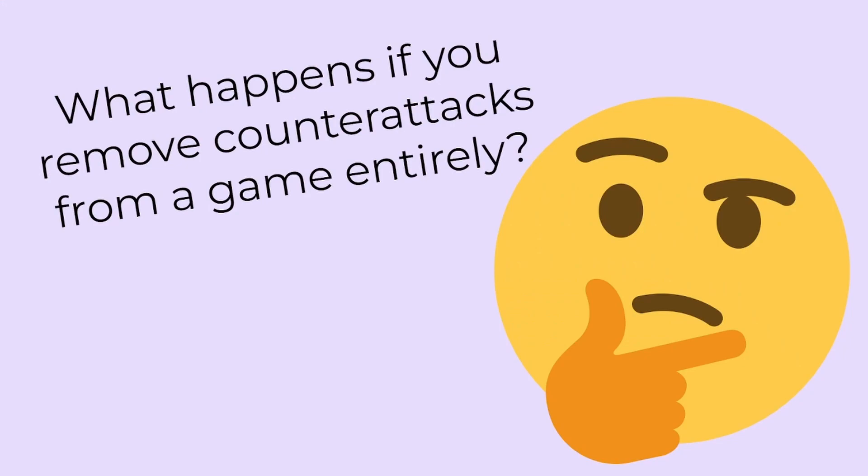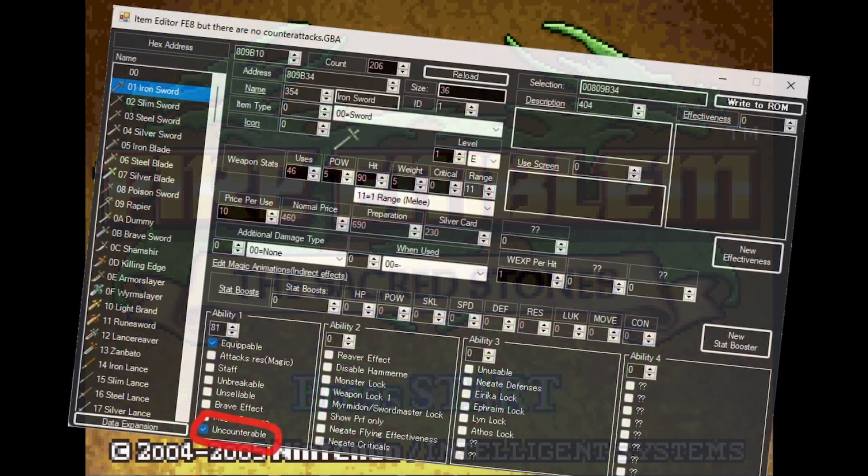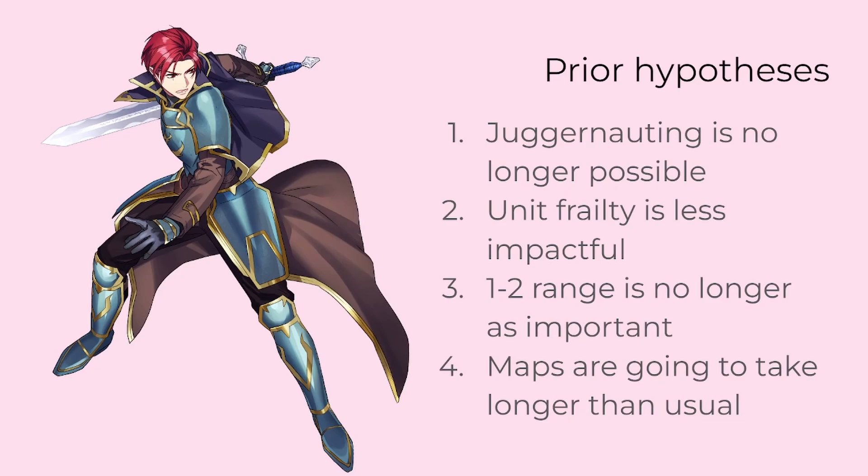I was curious what would happen if we removed all units' abilities to counter-attack entirely. I decided to test this by editing Fire Emblem and the Sacred Stones in FE Builder so that all weapons disable enemy counters. In my playthrough, I chose difficult mode, went on Erika route, and didn't use the Tower of Valni or skirmishes at all. I didn't reset after Chapter 9, including through unit deaths. Before I go into my findings, I'll give my prior guesses on how no counters would affect the game. My four general hypotheses, rather than those about individual units such as Ceph, going in were as follows.